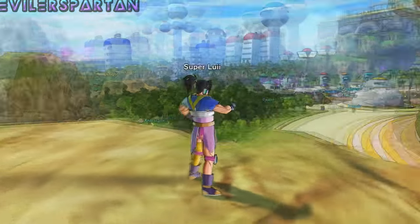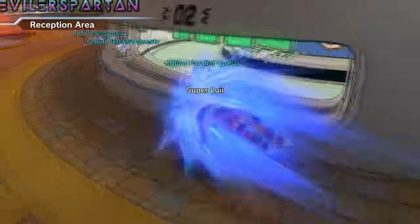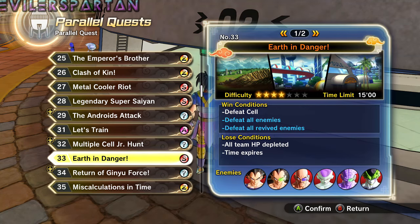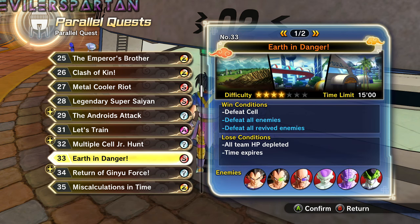What I'm going to be showing you is how to get Death Cyclone Bomb, which is one of Frieza's moves. You want to go to parallel quest number 33, and the winning conditions are defeat all enemies and defeat all revived enemies. Death Cyclone Bomb is a pretty cool looking move — it's one of Frieza's famous moves that he used against Krillin when they were fighting on Namek.